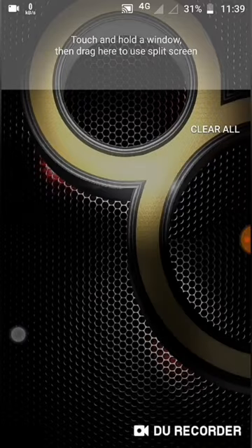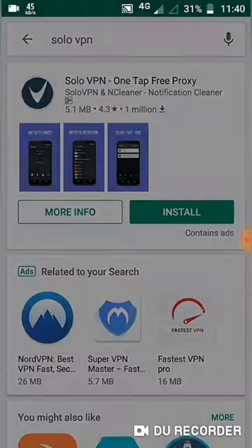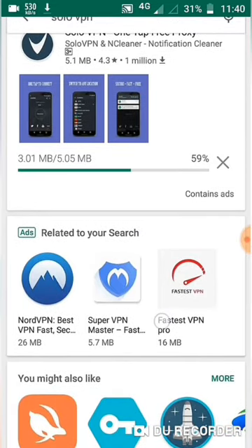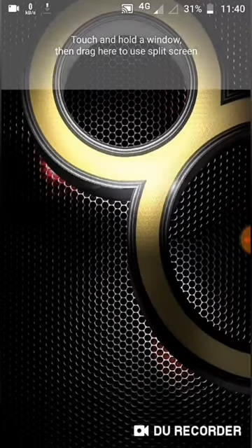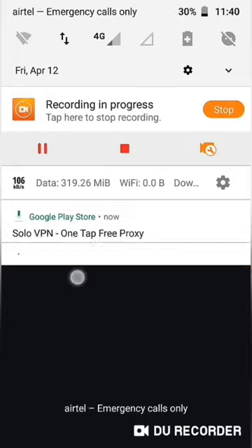No change of gun colors. Now what you should do is download an app called SoloVPN, which is available in the Google Play Store. Open the SoloVPN app.